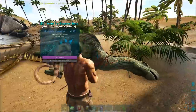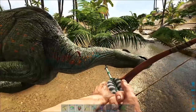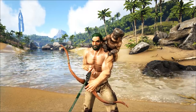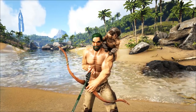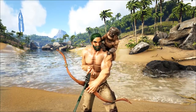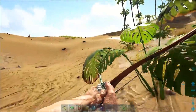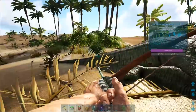The easiest way to tame this guy is to use either vegetables or mejoberries. They do also take Microraptor Kibble — Microraptors are something we haven't gotten into in Arc Basics yet, but we will eventually. Unfortunately I don't have any Microraptor Kibble readily available, so we're going to do this with some carrots and mejoberries to see which ones are the most effective.